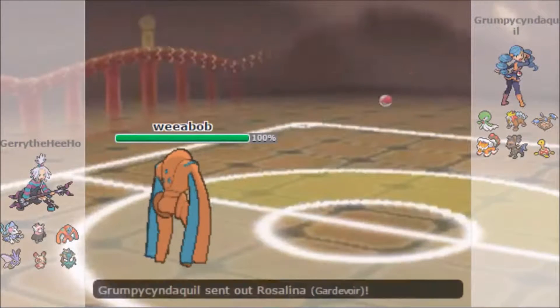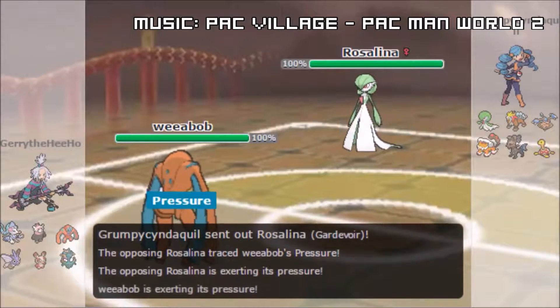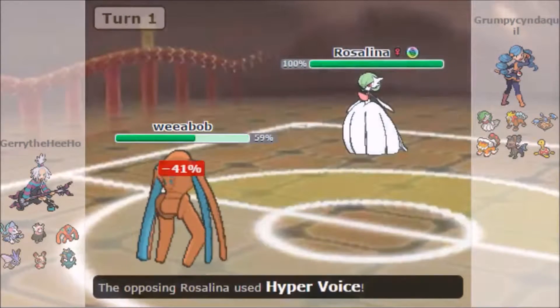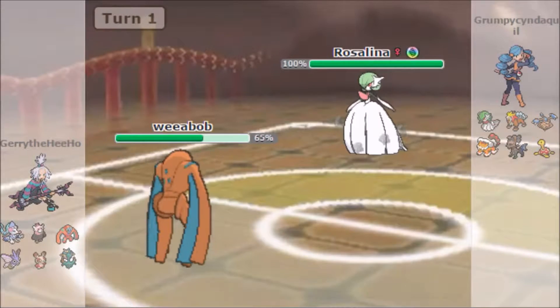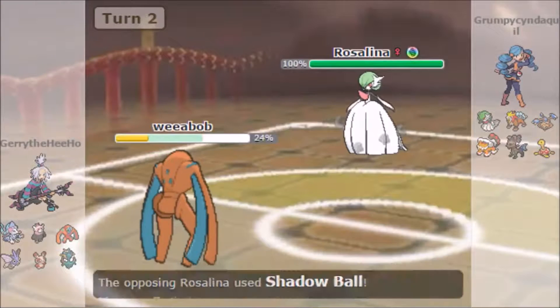Off the bat, I start off with Weabob-Deoxys and he starts off with Gardevoir. I know I'm going to be able to tank that Hyper Voice very nicely, so I get the free rocks right here. He goes for Hyper Voice and I get the rocks up. For the rest of the match, it's going to be basically this.